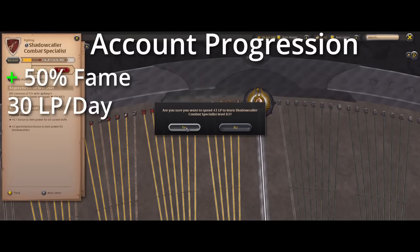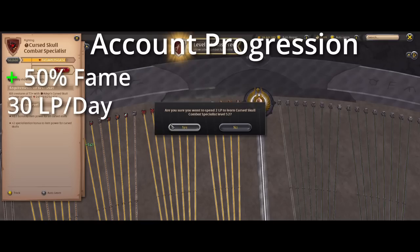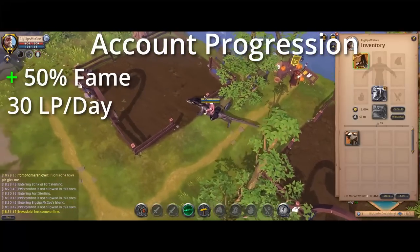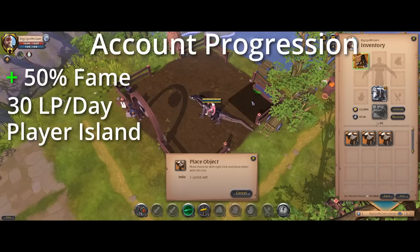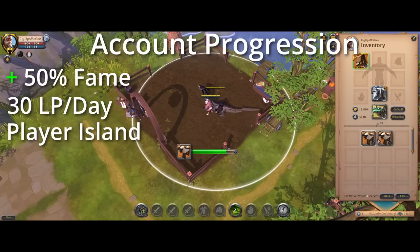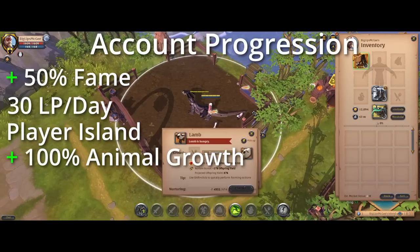You also get 30 learning points every day, which is 20 more than non-premium characters. Non-premium players get 10 a day if they complete the daily challenge, whereas with premium you automatically get 30 points a day no matter what. There are also smaller benefits like being able to buy an island the first time you get premium, enabling farming, and 100% animal growth times.